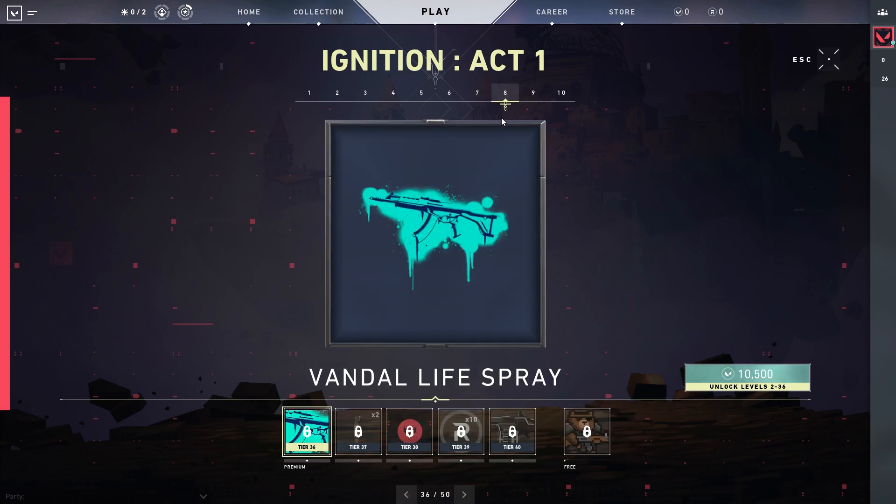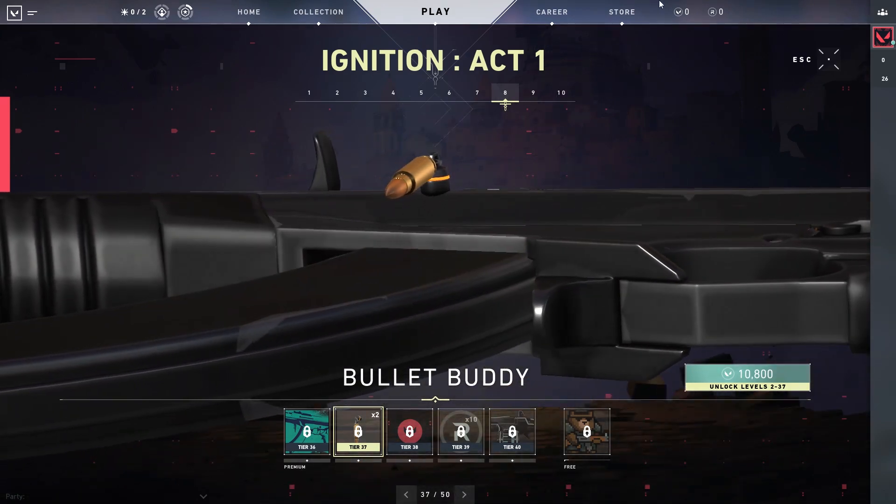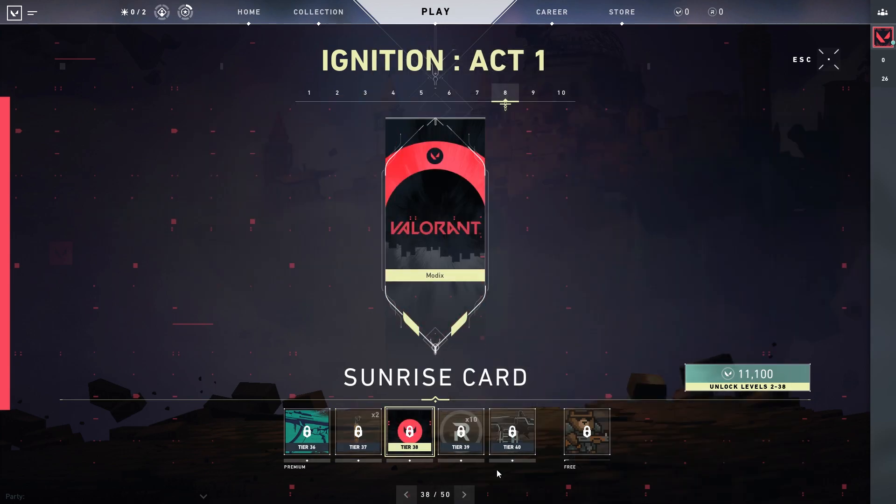Now we're on to our 8th section. We get the Vandal Life spray — I wonder if there's going to be a Phantom Life spray. We get a Bullet buddy. What if they had a buddy where you could pull off and then reload? That would be kind of sick. Sunrise card, 10 more radiantite points.